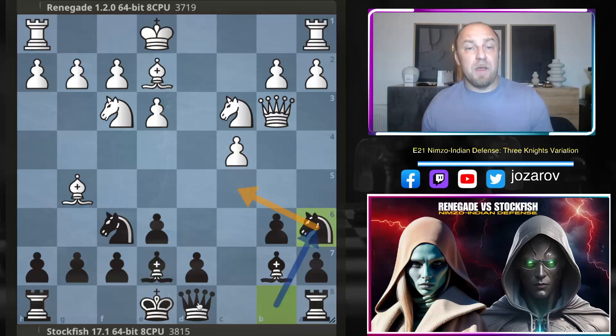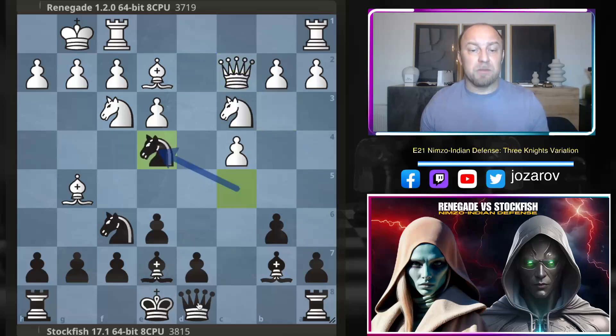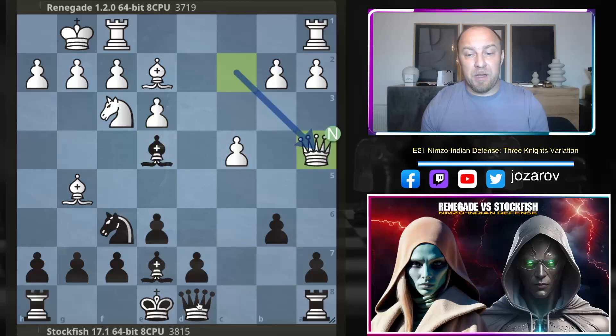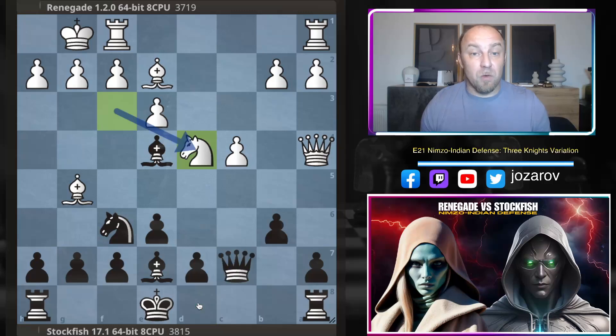So far standard theory, standard line of the Nimzo-Indian Defense. We have bishop to e2, knight to a6 by the fish going for the c5 square, and now knight to c5. The queen drops back and Stockfish occupies the square we discussed. Stockfish has a great grip around e4. Knight takes e, we have bishop takes e4, the queen drops back with queen to a4, and at this particular moment we have a theoretical novelty — a move that hasn't been seen before in chess history. Stockfish plays queen to c7.